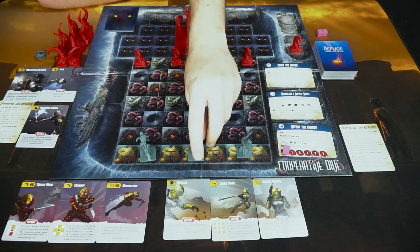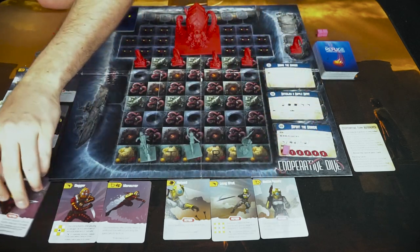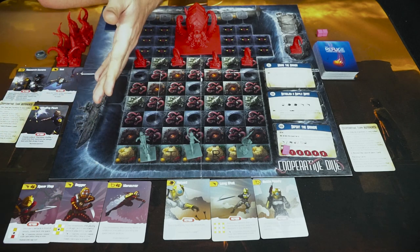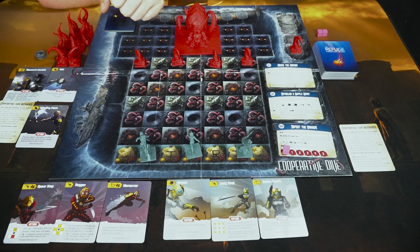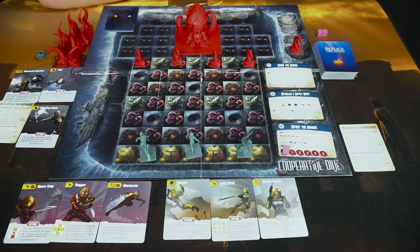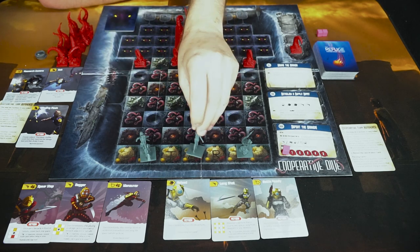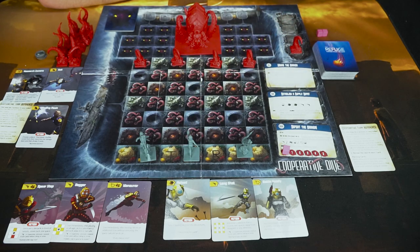Each player gets two actions per turn. The first action could be to move a space and activate it. The second could be to play a salvage card and do what it says, or use a character action — flip a character card face-down to use it, activating its unique ability. Some abilities eliminate tentacles, some move characters in special ways. One character can place camera tokens, and when the kraken moves onto that space she gets an extra action. You can also discard two salvage cards sharing the same symbol to revive a knocked-down character.